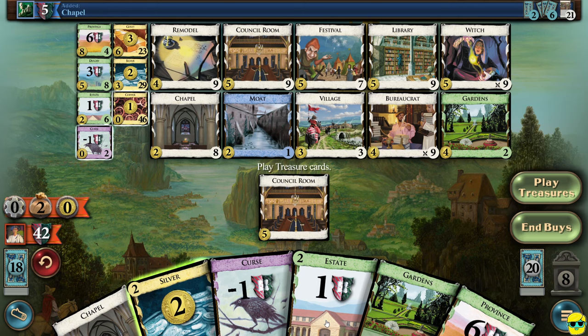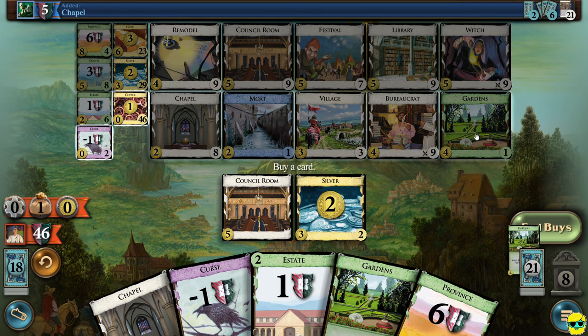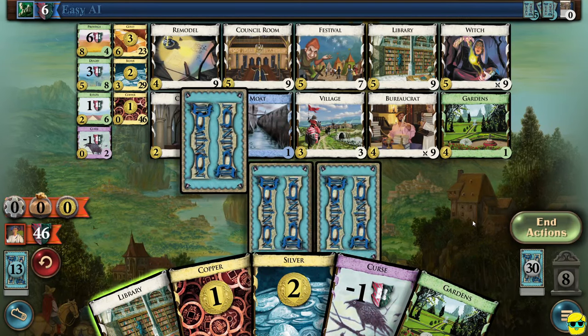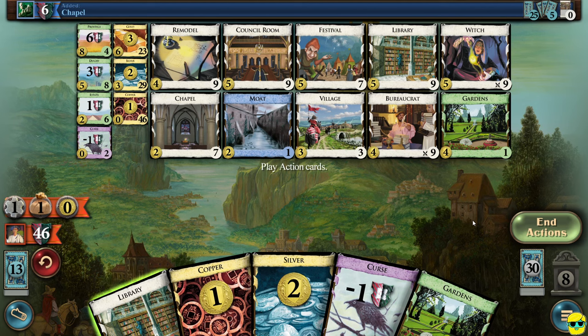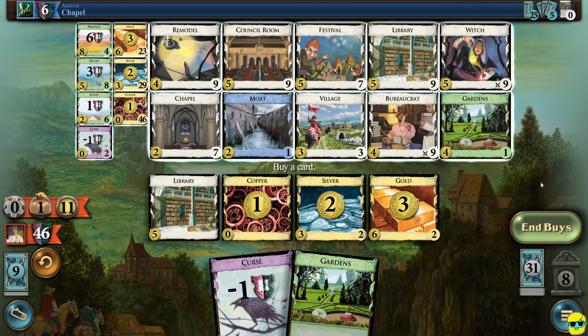Here we are — play action cards. We have three money right now. We're going to play a library — do we want to keep the moat or set it aside? We want to set it aside because we don't want to draw it right now. We play all of our treasures — we have 11 money, only one buy, but we'll buy a province. We're up to 52 victory points. We'll play a festival and play treasures — we have five money. We'll buy the last garden. This pile is now empty from the supply, but we're up to 63 victory points, because we've gone to 50 cards and all of our gardens are now worth five.